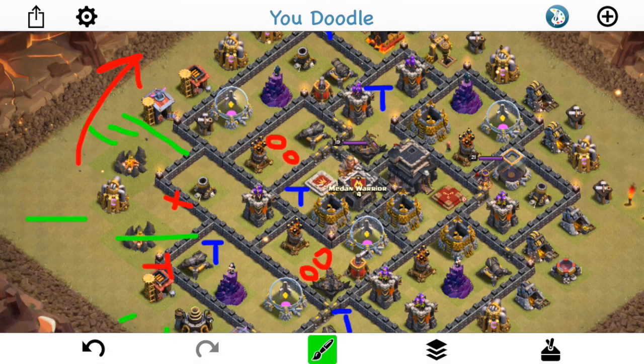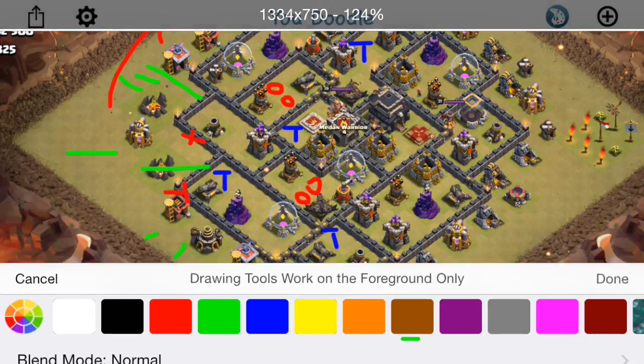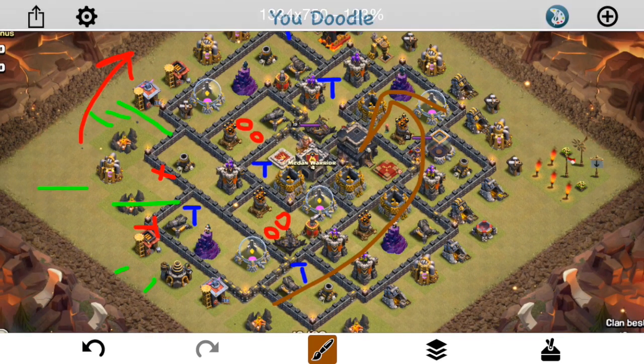He has two jumps for the Valks, so he starts dropping them — ends up dropping one in this area. He probably didn't even need the wall breakers; he probably just could have jumped right here and jumped right here again. But things go wrong, the kill squad doesn't get enough of the base. Still, he sends the hogs in on that hog lane I talked about, which works out very nicely actually. Almost gets the three star, but the kill squad didn't get enough for the troop space invested. So we'll take a look at the attack, and then come back for the next one.